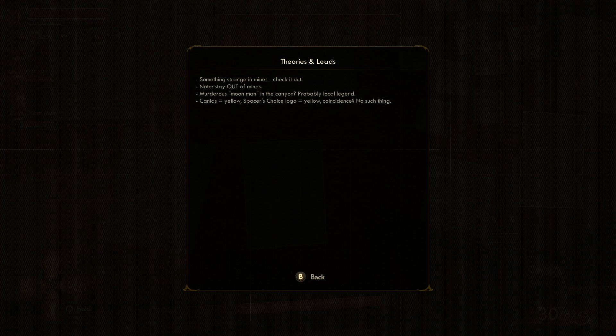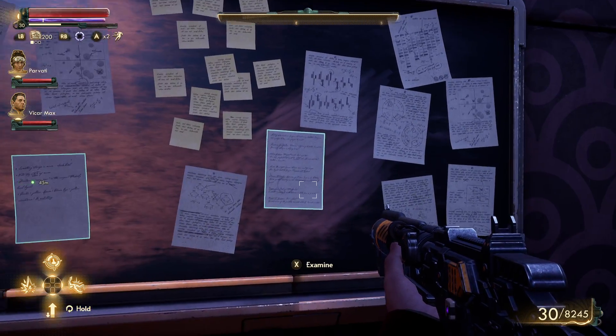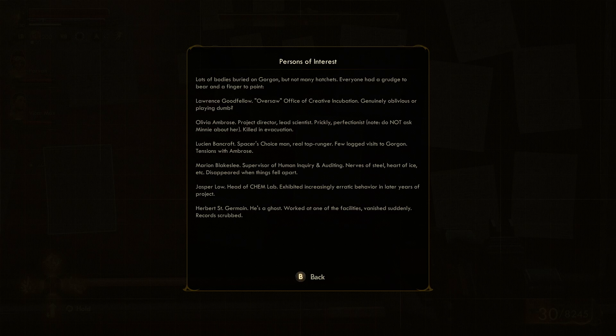Theories and leads: Something strange in mines — check it out. Note: stay out of mines. Murderous moon man in the canyon — probably local legend. Canids equal yellow, Spacer's Choice logos equal yellow — coincidence? No such thing. What was his name? Something about an accountant. Chuck? Larry? Persons of interest: lots of bodies buried on Gorgon, but not many hatches. Everyone had a grudge to bear and a finger to point.